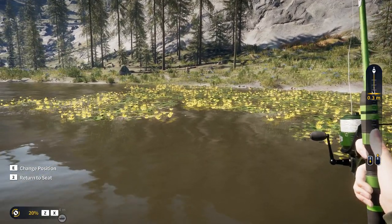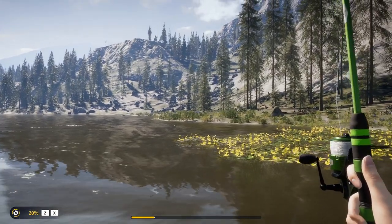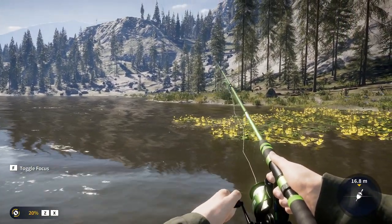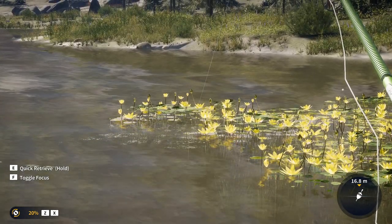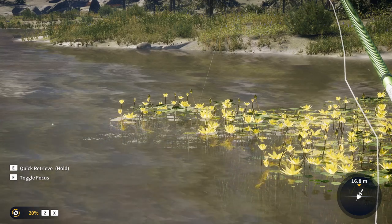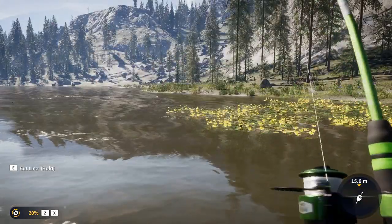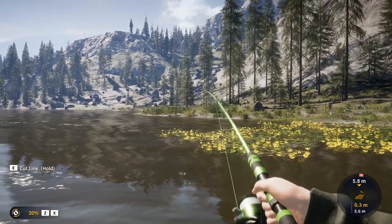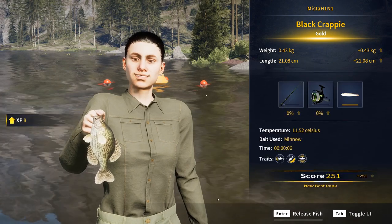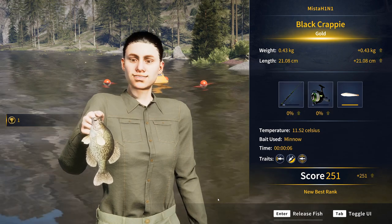Take our float out at 30 centimeter depth and let's just throw it over there. I did not want to throw into the lily pads, but I'll cast around and see how it goes. Oh, we got it! We got something here — tiny little thing. Gold black crappie as our first fish! Yes sir!